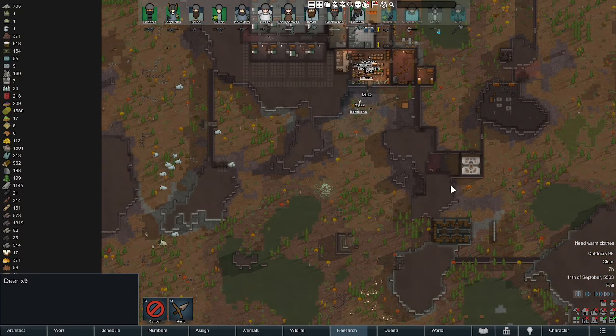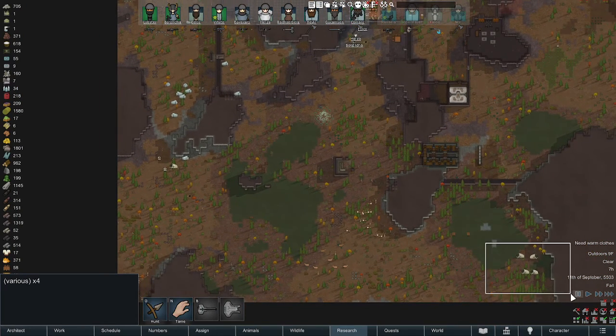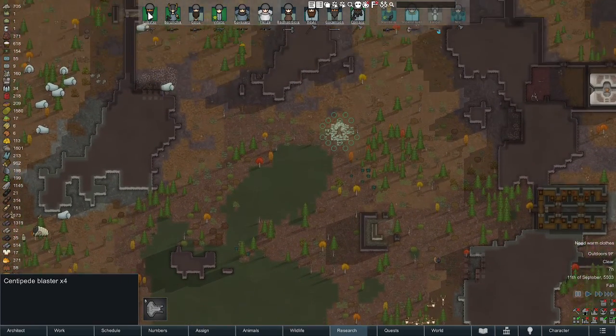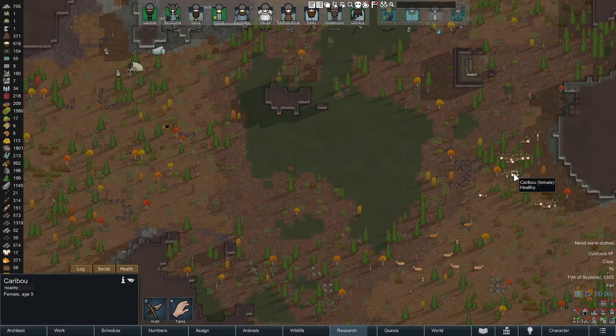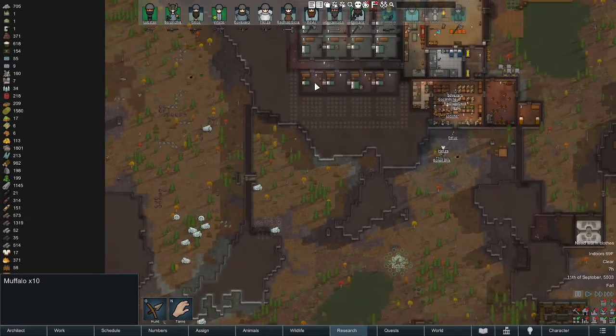Okay, a little bit of a situation here. I've got some mechnoids, a lot of centipedes and stuff. I think this is a perfect opportunity to try to show how leveraging nature works. I've got a caribou herd, a deer herd, and a muffalo herd.